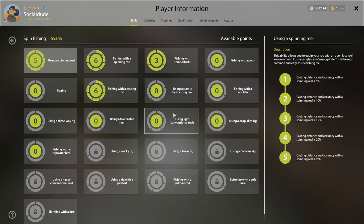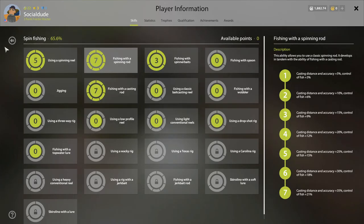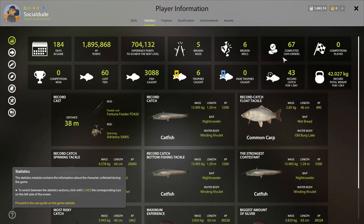I'm going to go ahead and put my available skill point into fishing with a spinning rod, since I use those lures a lot and want to max that out as much as I can. Now if you hit 'Statistics' instead of 'Skills', it shows you a quick overview — it looks like I've caught six trophies to date. My record total weight for a day has been 42 kilograms, and I've completed a number of cafe orders.